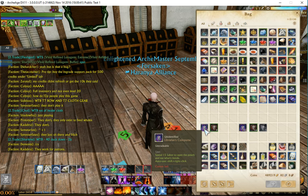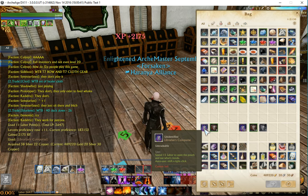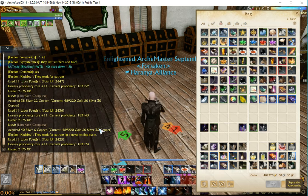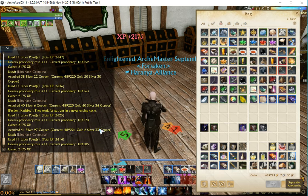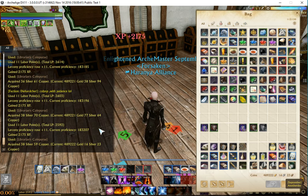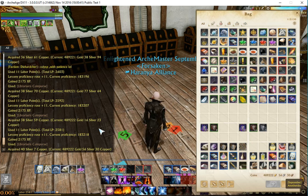Let's go ahead and open these up. This is the Floor 1 Librarian's Coin Purse. Values coming out: 38 silver, 40 silver, 41 silver, 36 silver, 38 silver, 38 silver, 40 silver.